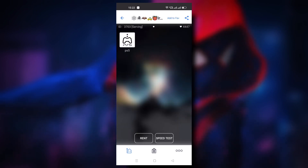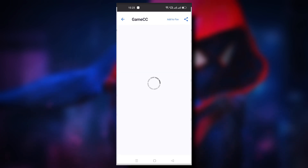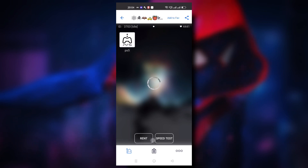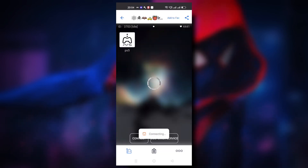After selecting the server you will be seeing some options here like rent and speed test. One piece of advice: before renting a server, make sure to do a speed test so that your credits don't get wasted. In my case this server is having a fine test result, so I will be using this server for my tutorial. Once you are satisfied with the speed test result, just click on rent, then again click on rent and confirm. And alright, our PS5 is starting.